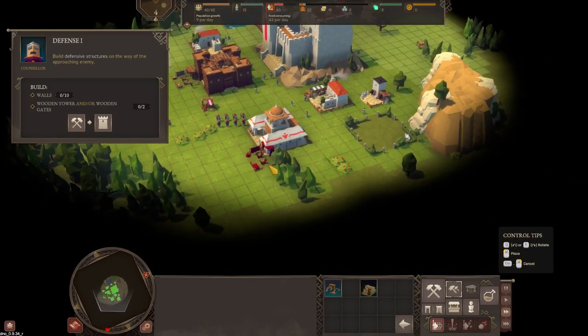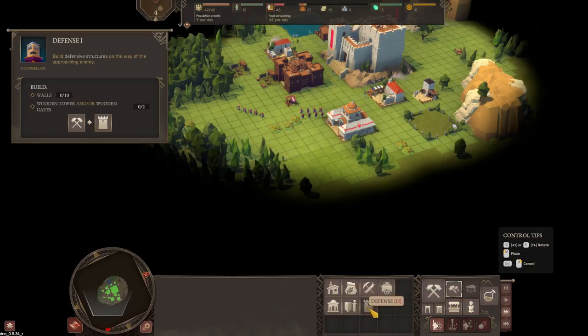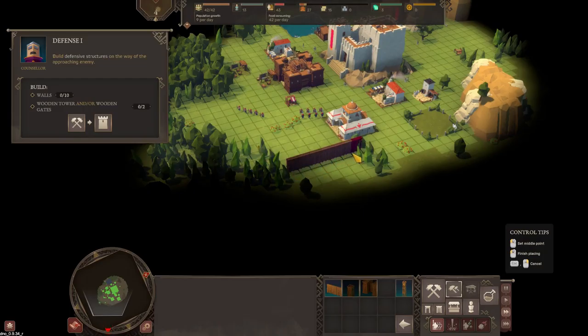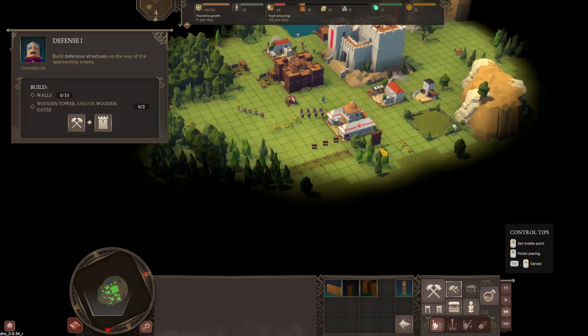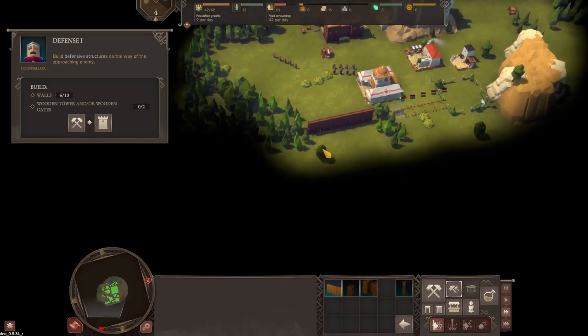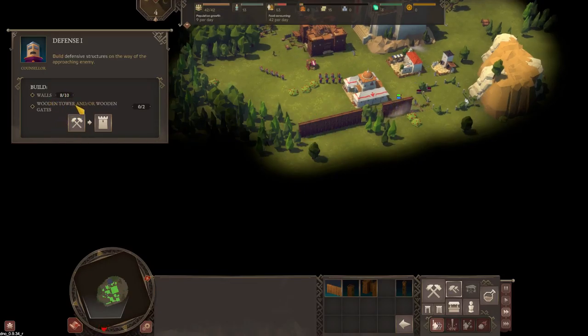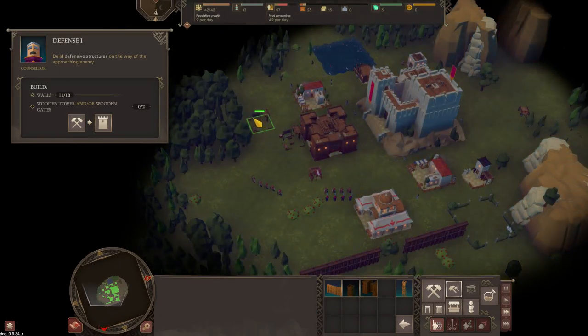We need 10 walls and they're going to come in this direction, so let's put the walls here. Build, select defense, wooden wall. That's six - we need 10, so let's go right to the edge. There's no way for them to come in unless they come through the trees. We need a wooden tower - that costs 28 wood, so let's collect some wood with two lumber mills. We're on 23, need 28. Wooden tower - we should be able to put that straight in there.